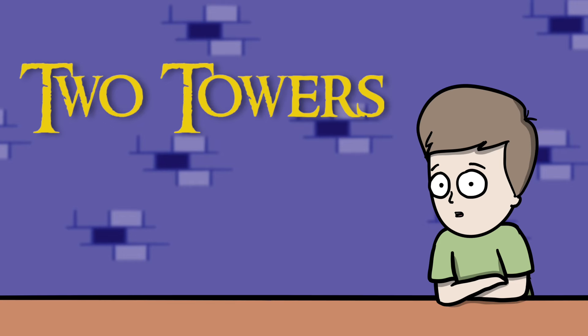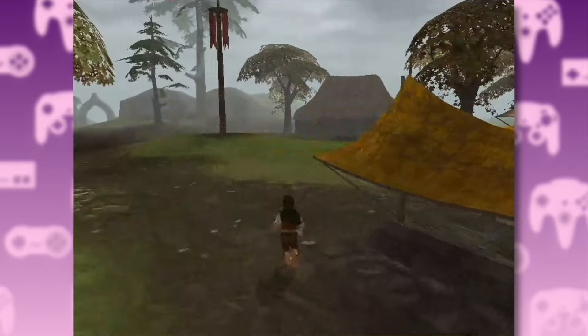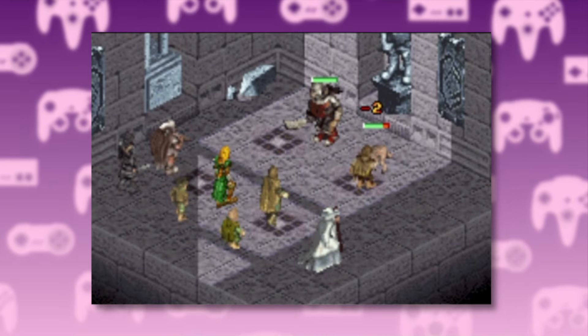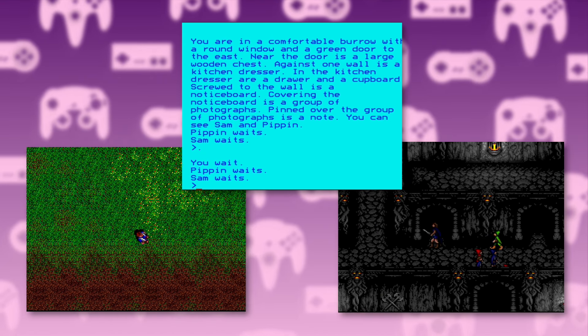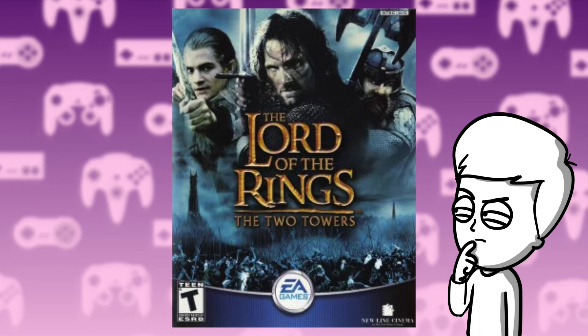And so we come to the second chapter in our series. The Fellowship games were a bit of a mixed bag. We had the Vivendi book tie-in game with all of its little quirks, the god-awful Game Boy game, and a whole heap of wacky retro games. Old Lady Frodo, anyone? So, is it going to be more of the same with The Two Towers? Well, let's find out.